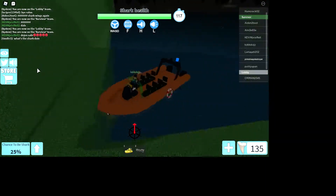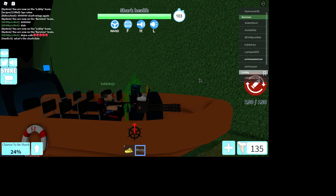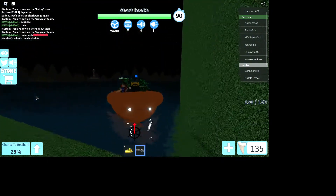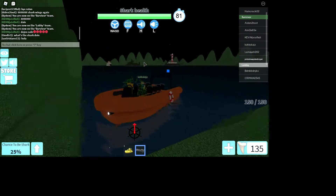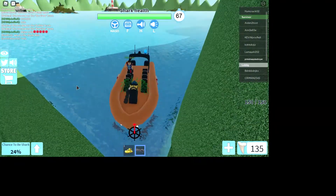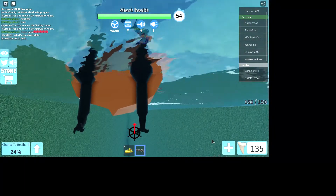He thinks he can kick me but that can't work. Stand still — the sharks didn't even pull up. Don't go in the water because it's going to attract particles. There's no motor engine, no bubble particles, so this does work.